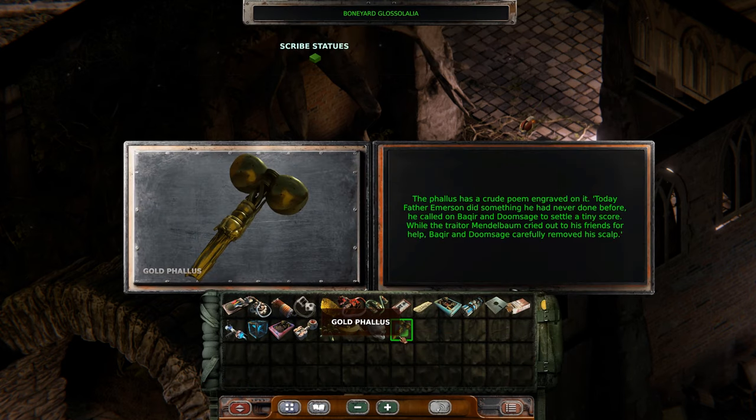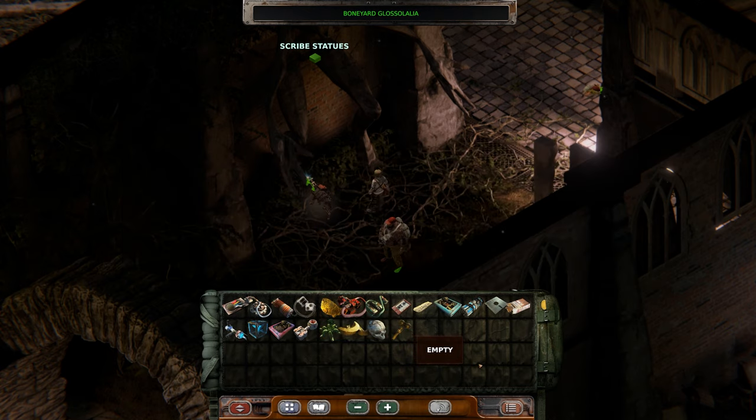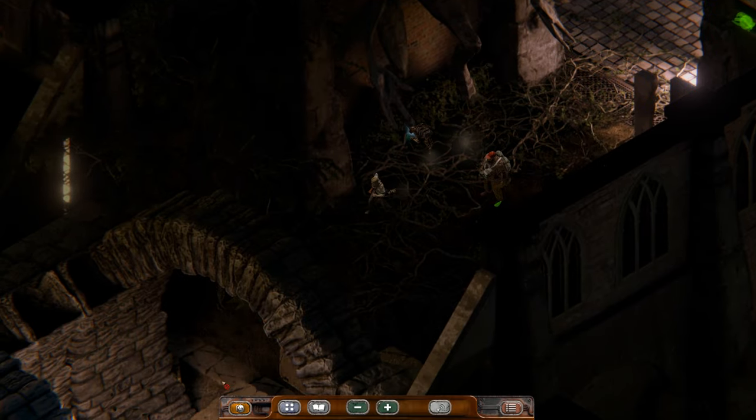The phallus has a crude poem engraved on it: 'Today father Emerson did something he had never done before — he called on Bakir and Doomsage to settle a tiny score. While the trader Mendelbaum cried out to his friends for help, Bakir and Doomsage carefully removed his scalp.' I don't entirely understand that but it feels deeply cursed to me.